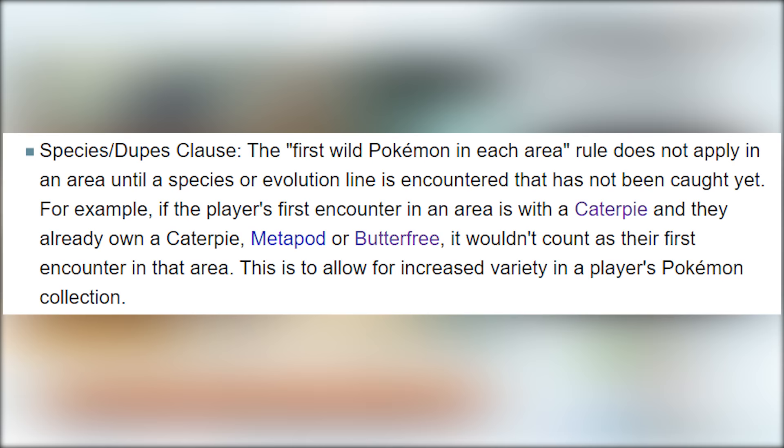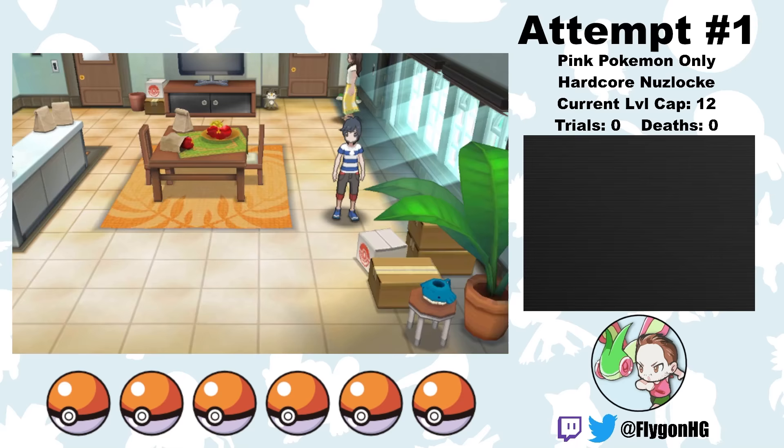I haven't played Pokemon Sun since it was first released, and a lot of these encounters are Pokemon that I have never used before, so this should be pretty fun. Just as a quick reminder before we start: I play with Species Clause, so I'll be able to reroll encounters until I get a unique encounter, but I can only use one of each unique evolution line. Okay, let's see how this goes.